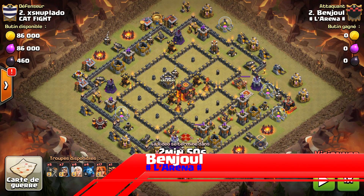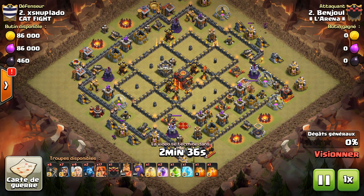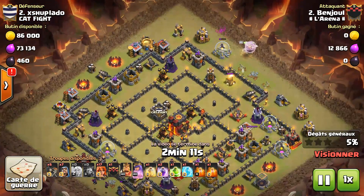On continue avec l'attaque de Benjoul du clan l'Arena, également en AQH avec 17 Valkyries, sur un village un petit peu ring mais avec des compartiments à l'intérieur. Vous voyez comment il a protégé la HDV avec des compartiments tout autour, bien qu'il y ait quand même une faille au niveau de la TDE qui est à côté de la reine, puisque là il n'y a qu'un mur, pas plusieurs remparts à dépasser. On voit comment Benjoul a procédé sur cet HDV10 en évolution, presque entre l'HDV9 et 10, à environ 50% de maxage.